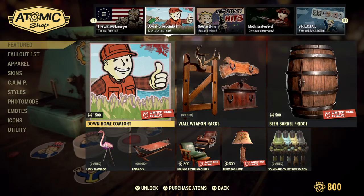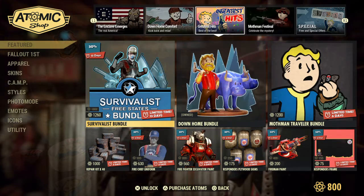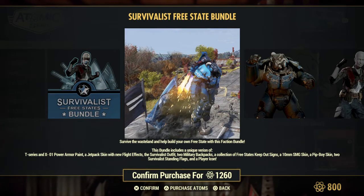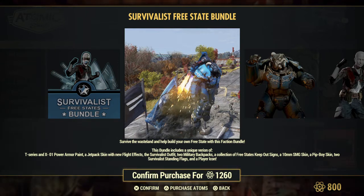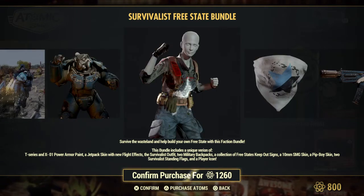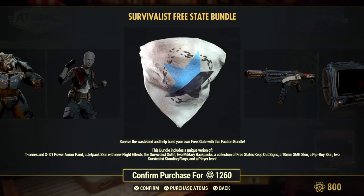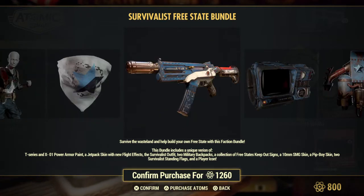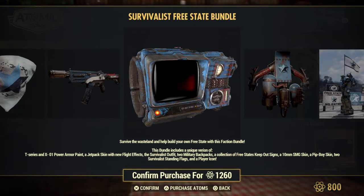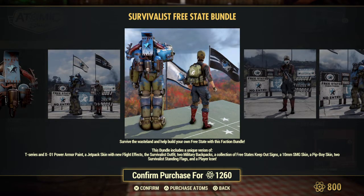Still have the Down Home Comfort Bundle. Greatest Hits — so you get the Survivalist Free State Bundle. It's back up. You will get the T-Series and X01 Power Armor Paint, a Jetpack Skin with new flight effects, the Survivalist Outfit, two Military Backpacks, a collection of Free State's Keep Out Signs, a 10 mil SMG Skin, Pit Boy Skin, two Survivalist Standing Flags, and Player Icon.